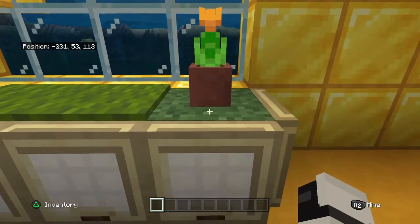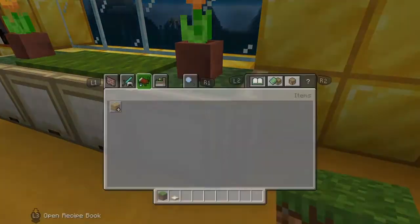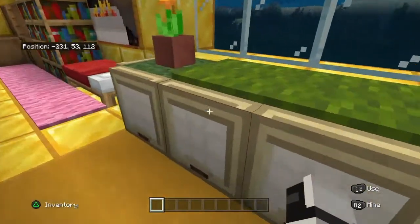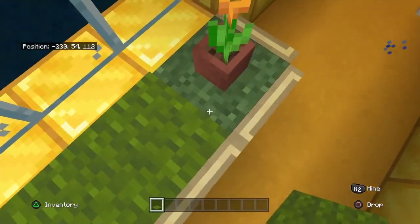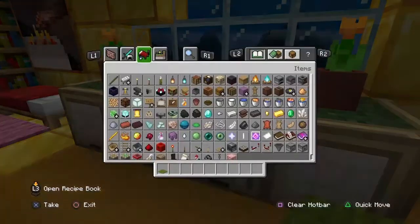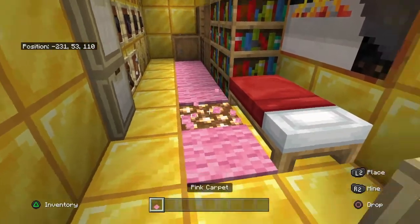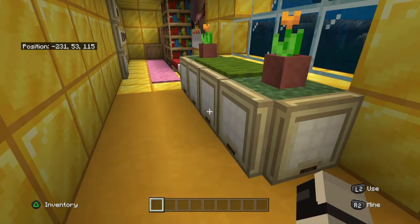There's a bed here with a painting and a window. This is a windowsill — it's grass blocks with birch trapdoors surrounding them, and on the sides there are flower pots with orange tulips; you could use any flower really. You've probably noticed this is carpet, and it's cool how it blends in with the grass. Underneath are sea lanterns to light it up, and whenever I place carpet anywhere there's going to be glowstone underneath.